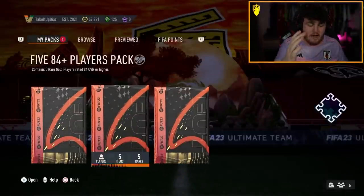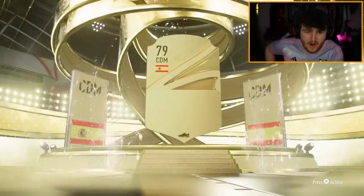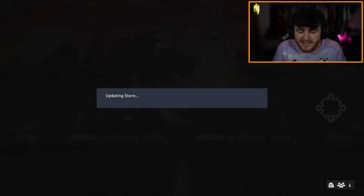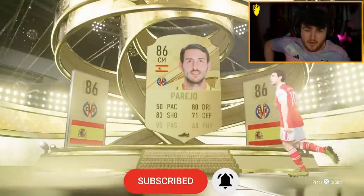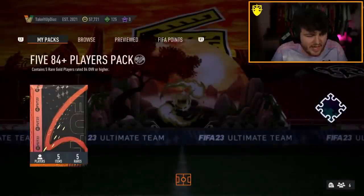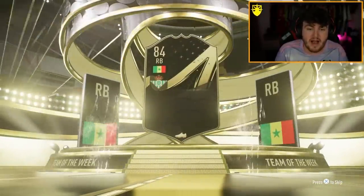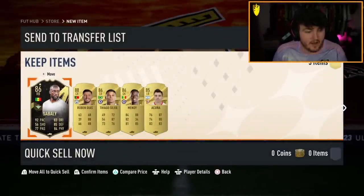We have three more 84 plus packs — surely at least one Foot Birthday or Foot Birthday icon. We started off with a Rodri 87 rated. Not going to get too upset because we do get another walkout. Icons do pop up behind normal gold walkouts in untradable packs. Don't be Rodri again — it's going to be Danny Parejo this time. I've not packed Thiago in ages — I don't remember the last time. Third one is going to be an in-form — it's Sabali, the right back, 86 rated. That's actually a good pack: four walkouts. We'll take that.